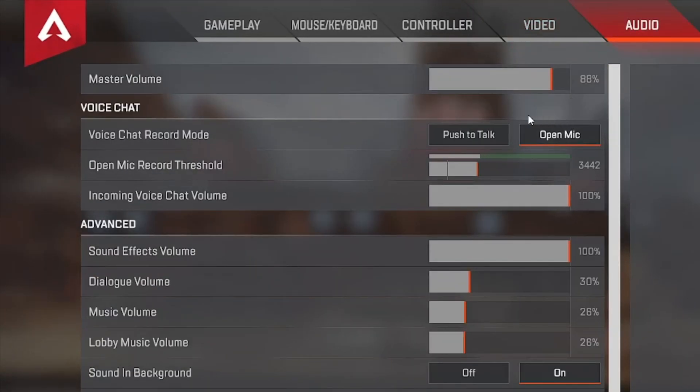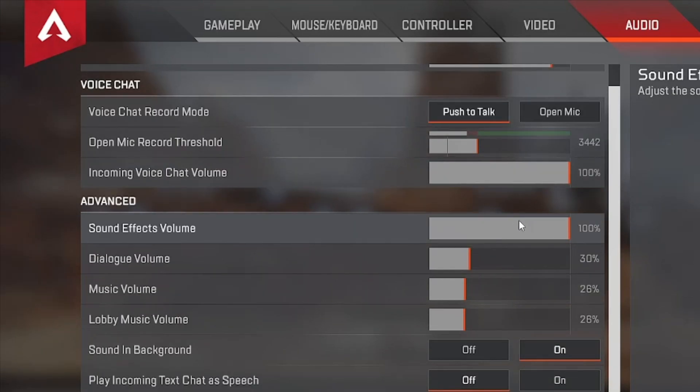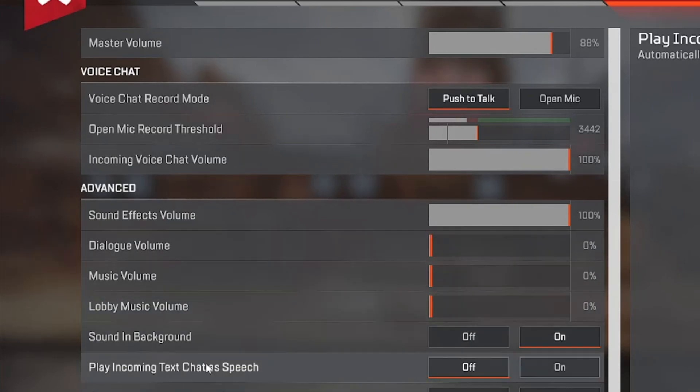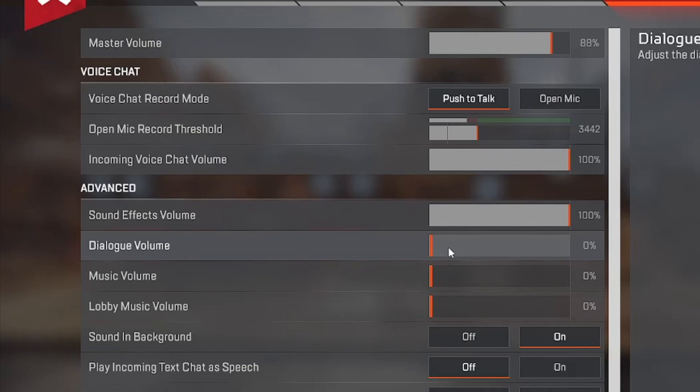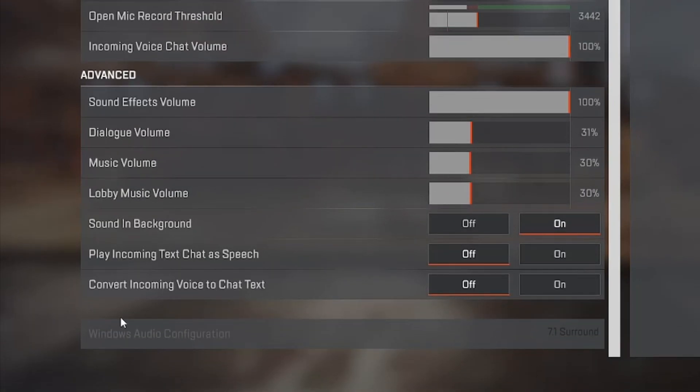For audio settings, mic mode is personal preference — open mic is great for solo queue ranked so you can communicate without pressing a button. Sound effects leave at 100; this covers footsteps, gun sounds, grenades — everything you want to hear. Leave dialogue on too, because your character makes important callouts, like announcing when a third-party squad engages you.